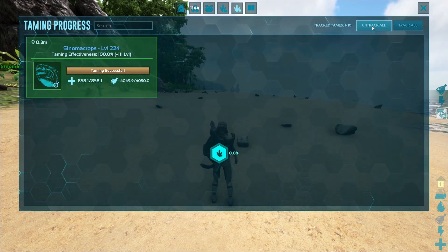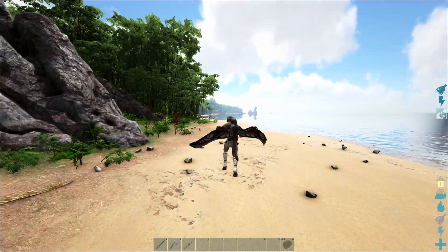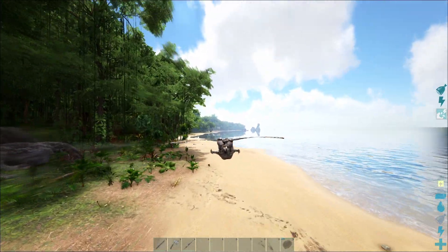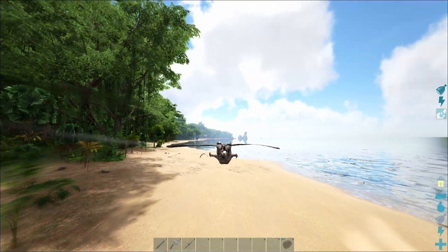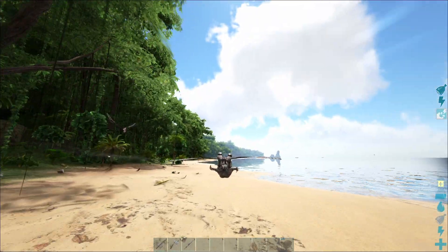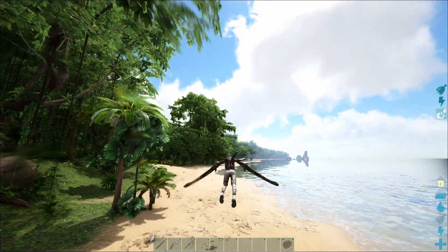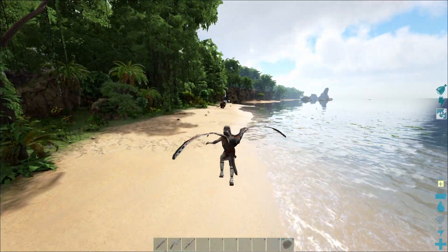Your Sinomacrops is now going to be a stamina-fired glider with a jetpack, so it's really important to put as many levels into stamina as you can. Other options would be food and melee damage. Always keep enough chitin in its inventory as food, otherwise it will starve when you're using it.